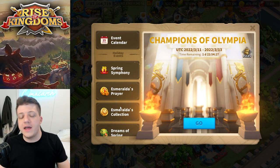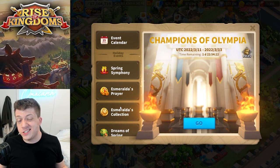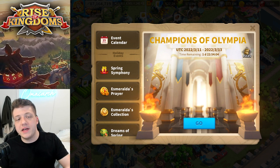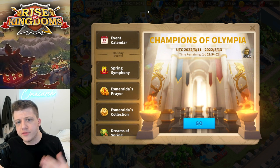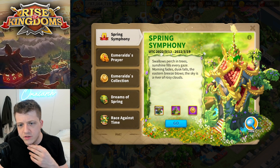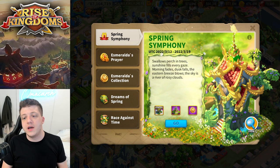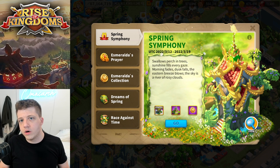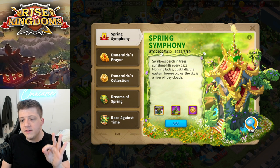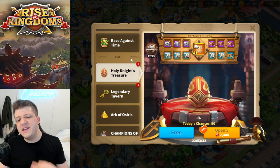He ended up eighth in Zenith of Power and first in Mightiest Governor, so he got a ton of value boosting his account with stuff he had just been saving. His favorite events are obviously the 7,000 gem events. If you're a new player, there are often holiday events — like the spring event coming up soon — that have a 7,000 gem tier of rewards. He says you should always have at least 7,000 gems saved in case one of those events comes around.